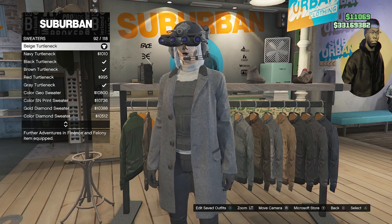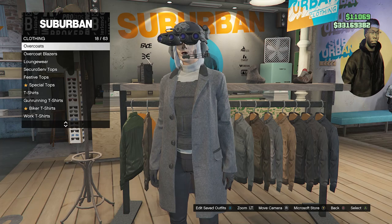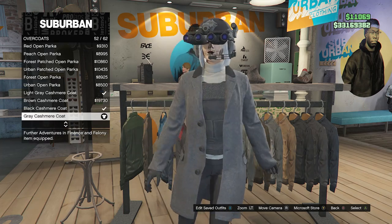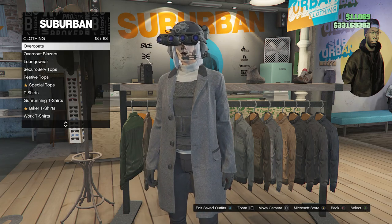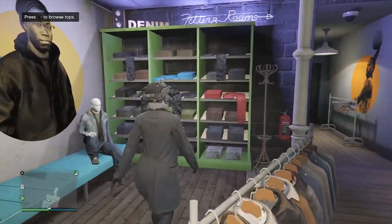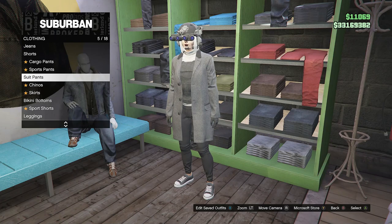Equip the beige turtleneck. After that, back out of sweaters, scroll up until you find overcoats on slot 18, and look for the gray cashmere coat on slot 52. After you equip the beige turtleneck and the gray cashmere coat, back out of the tops and head over to the pants, scroll down to suit pants on slot 6 or slot 5.